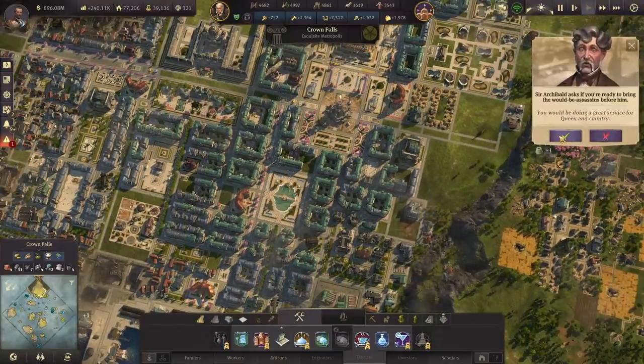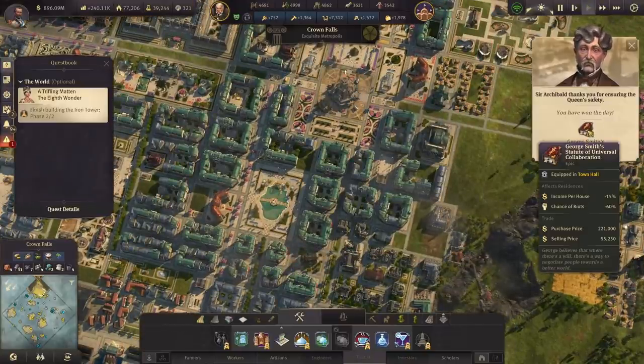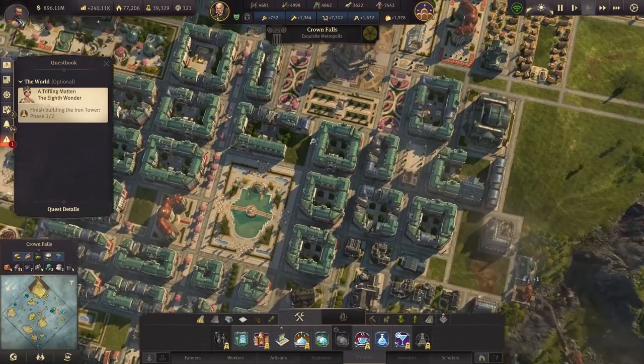There's the assassins - you have won the day! Got George Smith's Statute of Universal Collaboration. Alright.